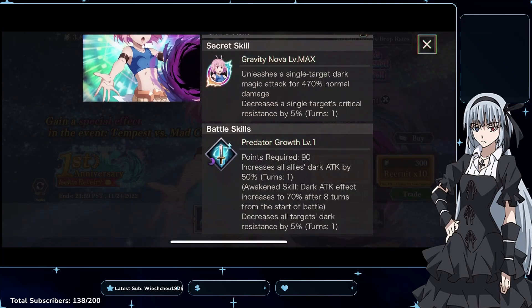Her first skill is Predator Growth. It requires 90 points, which is expensive. It increases all allies' dark attack by 50% for 1 turn. The awakened skill increases dark attack to 70% after 8 turns from the start of battle, so in longer fights it'll be 70% — pretty good, but 8 turns is a long time. It also decreases all targets' crit resistance by 5% for 1 turn.